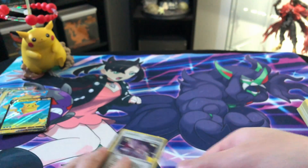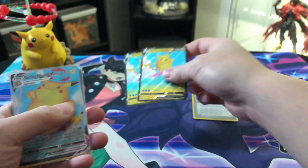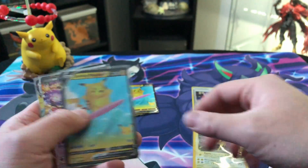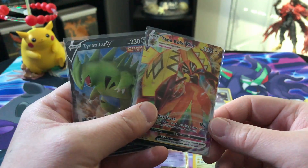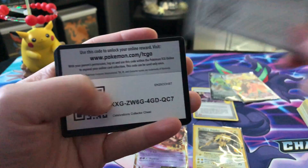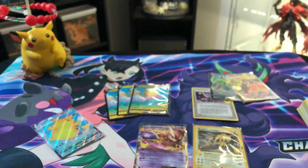Well that's it, let's do a quick recap on what we got: Rocket's Admin, Surfing Pikachu and his twin brother - Jumbo Surfing Pikachu - Rocket's Zapdos, Surfing Pikachu's third brother, Mewtwo EX, Battle Styles giving me some love - Tapu Koko VMAX - and Tyranitar V. And before I go I'm gonna share some cool cards with you guys. Let me know what you get guys. That's it for the video, hope you guys liked it, have a nice day, and until next time - later!